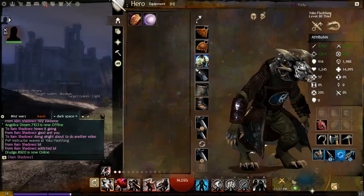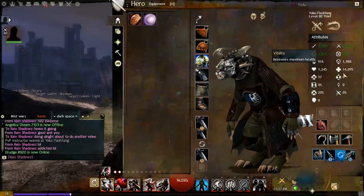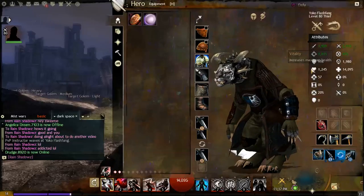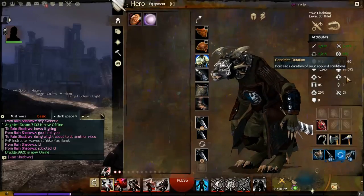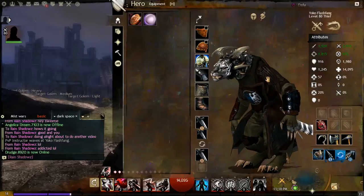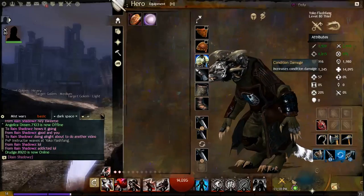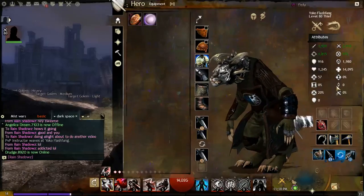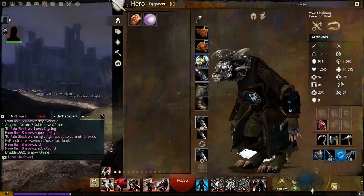Agony Resistance is a separate attribute related to Fractals of the Mists — I'll cover that in another video. Your Health is directly tied to your Vitality — Vitality is the stat number and Health is the end result. Condition Duration works hand in hand with Condition Damage: just like Boon Duration, it increases the duration of your DoT or damage-over-time abilities. Healing Power affects all incoming and outgoing heals — your skill 6 has a base heal that is further improved by higher Healing Power.